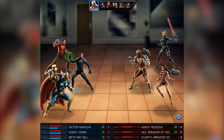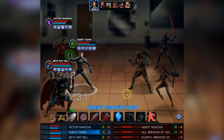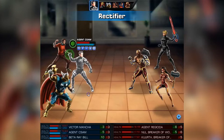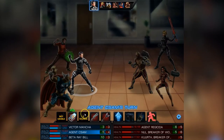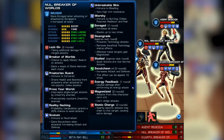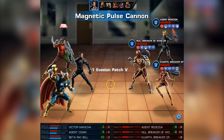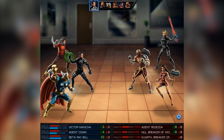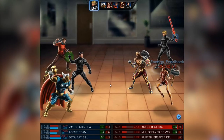Our agent will use the Rectifier — a pretty neat gadget for our energy/electric team. It heals our team when we use energy attacks and damages the enemy when they use energy attacks as well. We also have chain lightning and energy feedback, which is pretty great.